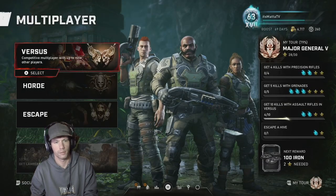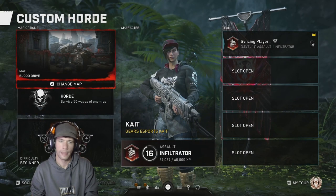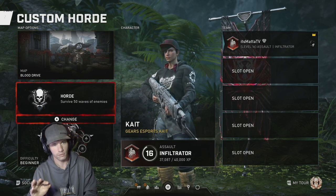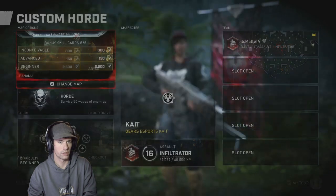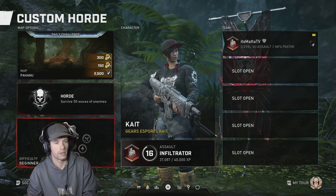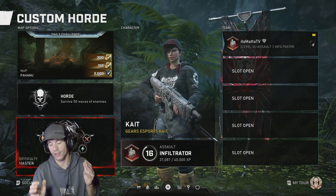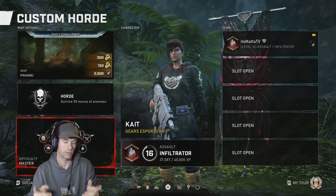Just to recap: when you first start as host, set it to Blood Drive — just trust us, we've done it several times. When you come back in after rebooting, change it to the daily challenge map so new players coming in get that daily credit even though you're not actually playing on that map. Then change your mutators. Same thing works for Escape — it all comes down to timings. If you don't remember the timings, go back and rewatch that section. Remember to like, subscribe, comment, and I stream almost every day on Twitch — appreciate you guys.